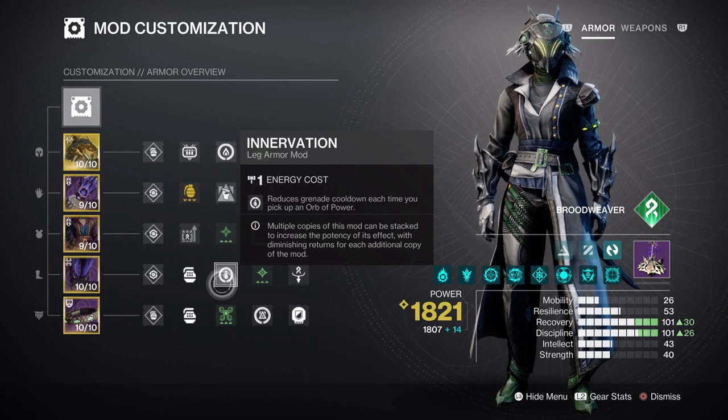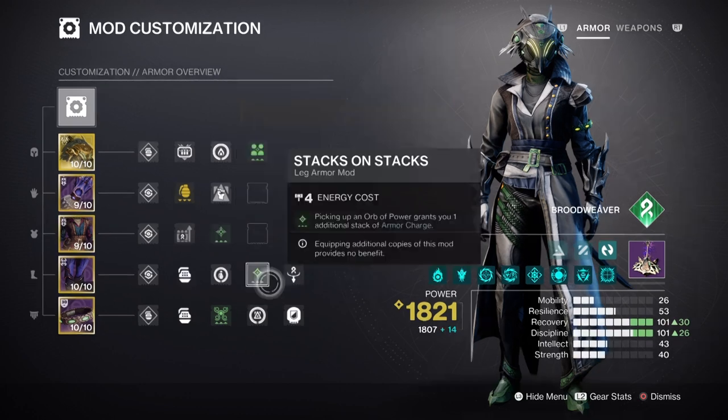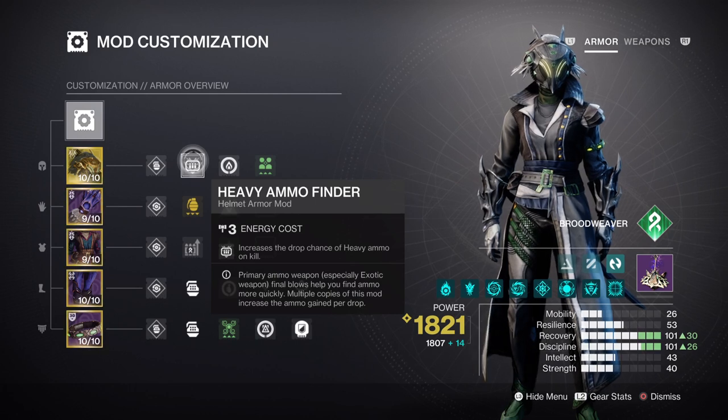You don't need a lot with this build as Strand's subclass is quite generous with its fragments. For armor charges, we have Charged Up giving you a plus one to charge stacks, while Stacks on Stacks will allow you to collect two orbs of power instead of one. Having the Solar Cipher mod, Powerful Attraction, and Reaper mod will allow us to both create orbs of power and collect them while using a Rift. Lastly, Proximity Ward mod will help with providing an additional 200 overshield when doing a finisher, while Heavy Ammo Finder, Scavenger, and Reserves mod will make full use of the heavy weapon of choice.